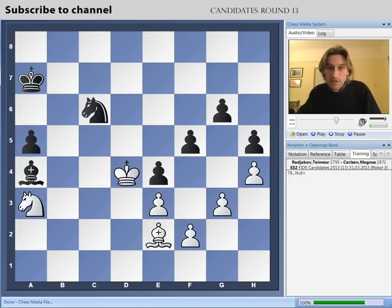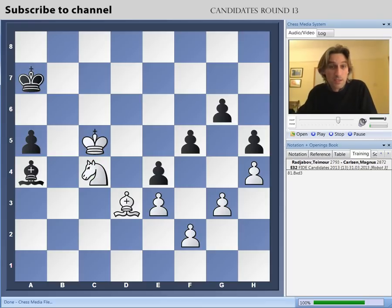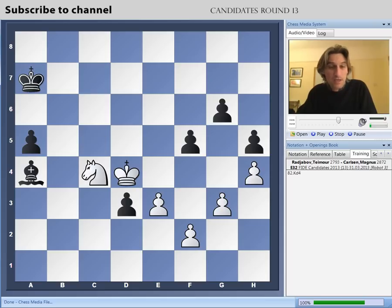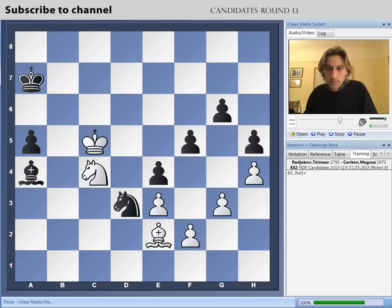Instead of king d5, Radjabov played king c5 — still very tricky. Knight e5. Radjabov should have brought the king back to d4, and then it's still not clear how Carlsen is going to make progress. Instead, he played the very tempting knight c4 — I think he'd seen those variations with the bishop ending and realised they were drawn. But after knight c4, he'd overlooked a very strong idea: knight d3 check. And if this is taken, suddenly white has to fall back on the defensive. That bishop can protect both pawns, and slowly you're going to come forward and advance the pawns. So Radjabov couldn't take on d3 — he played king d4. But now it's clear he's lost.